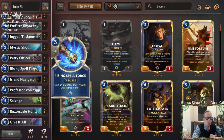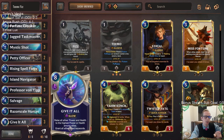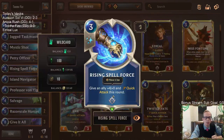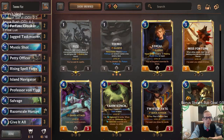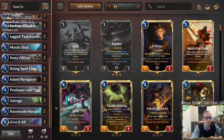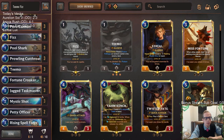We've got some Mystic Shots for removal and one Rising Spell Force, which could be really cool on turn eight with Give It All. If we have three spell mana and eight regular mana, we could cast Rising Spell Force first — giving an ally plus four plus zero quick attack — then Give It All, so all our units permanently have plus four plus zero quick attack. Maybe all our things have scout and plus four plus zero quick attack. So we're running one Rising Spell Force in there too.